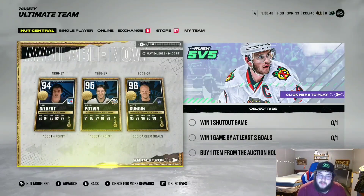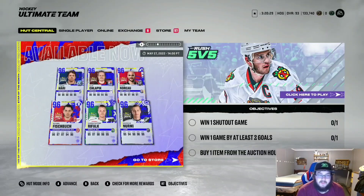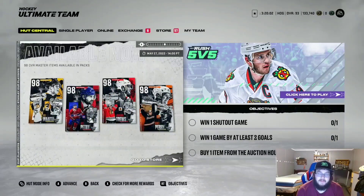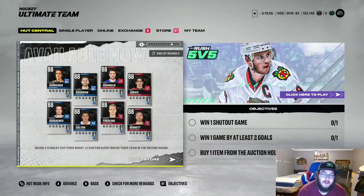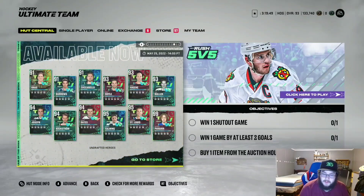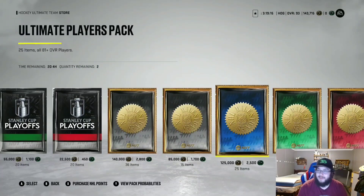Rod Gilbert, Dennis Potvin, Matt Sundin — I want the Matt Sundin so bad, it's not gonna happen. I probably should have just bought him anyway. There's a 90 Pasta and 97 Perron which would also be fun, and 95 St. Louis would be fun. Then 99 Panarin is obviously 99 Panarin. We got more coins coming — it took about half an hour, not as long as I was expecting.